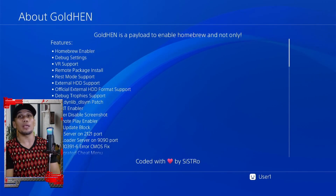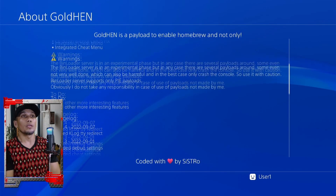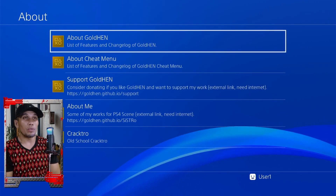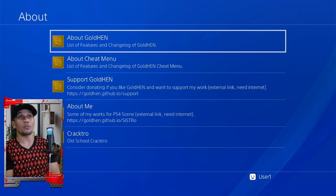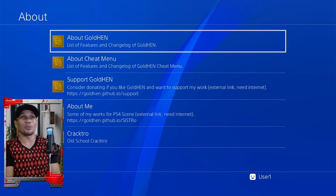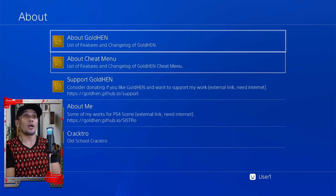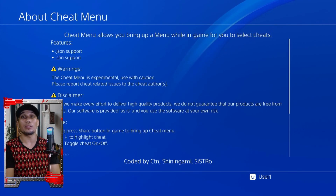If you want to know more about this new update, click on About and you can find the details and information about the changes in this new version. Personally, I just use GoldHEN to activate my games, so I'm more interested in the changes made for the tools and the host — especially the PS2 games database tab. They made it so much simpler to play PS2 games. You can also check here how to use the cheat menu.